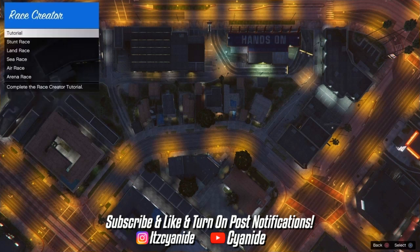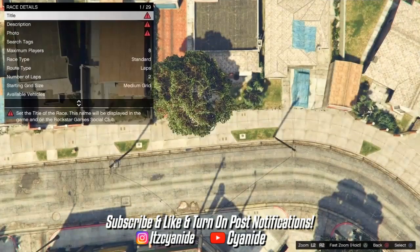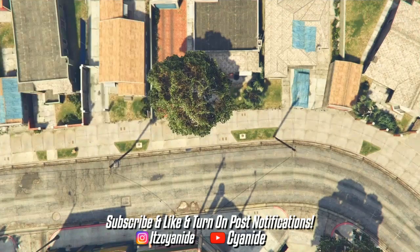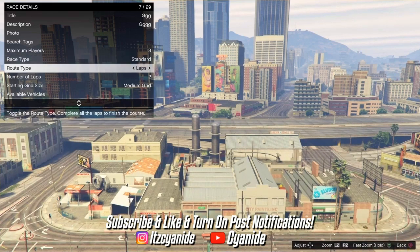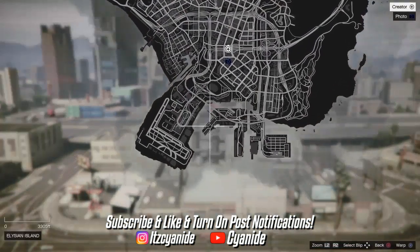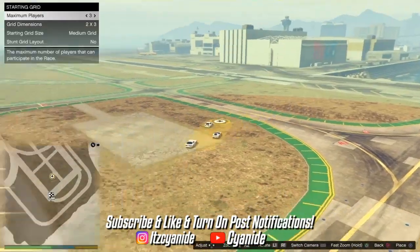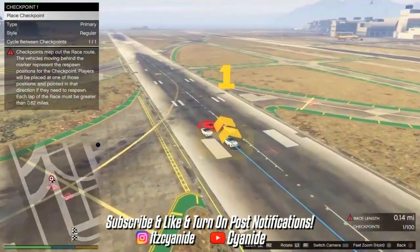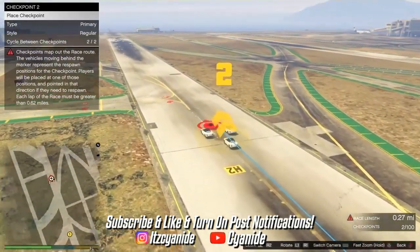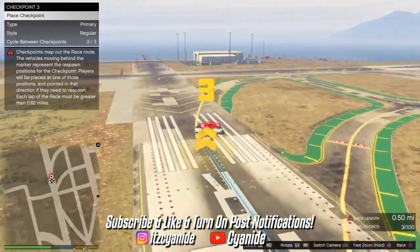Once you're in Creator, put Create a Race, then go to Land Race. Your screen will blink multiple times and you'll be brought back to the ground. Fill in the race details - the title doesn't matter, just spam random letters. Take a photo of anything. Set Maximum Players to three, Race Type to Standard, and Route Type to Point to Point. For the Placement Trigger, press Options, open your map, go towards the airport and you'll teleport there - place the trigger anywhere. For checkpoints, make sure the length of the race is at least 1.00 mi, which is shown in the bottom right corner.